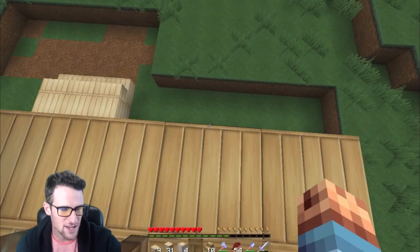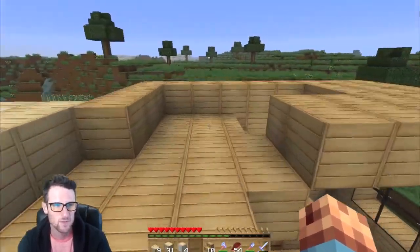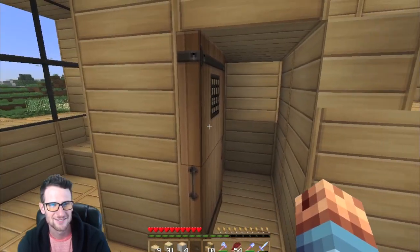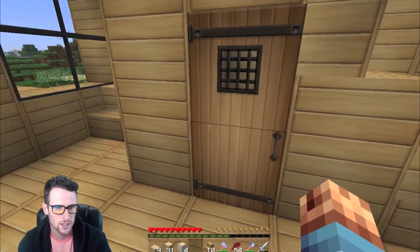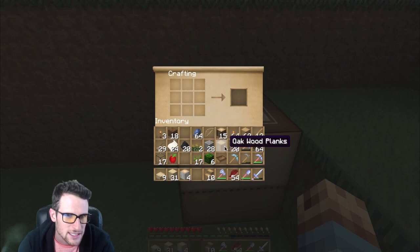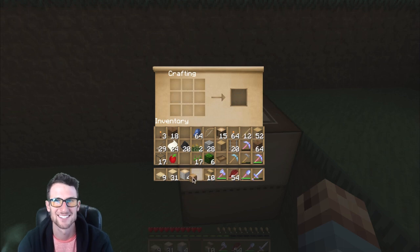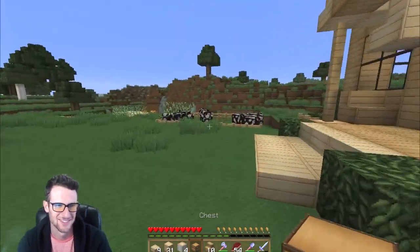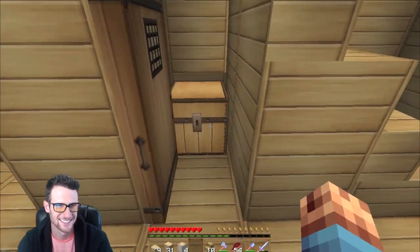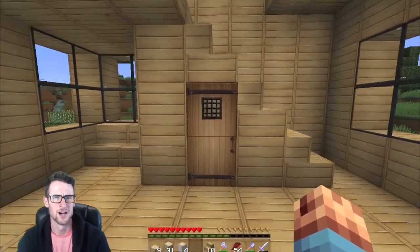I'm super excited about this house. Oh, I thought it was an enderman. So here's the staircase coming up, which looks pretty cool. We got this little storage area. Why don't we put a chest in there - like it's a closet? We could store armor in there, like leather armor and stuff like that. Yes, that looks awesome! So that chest is gonna go underneath the stairs in the under-stair closet.